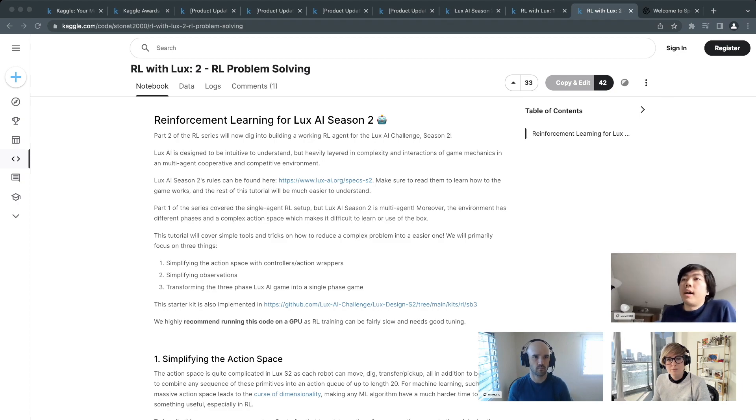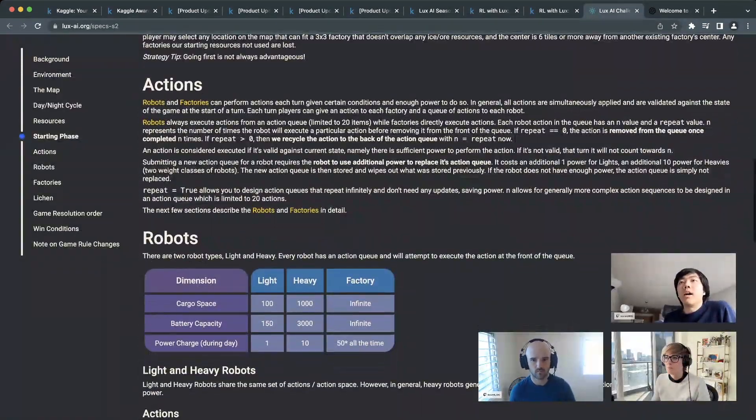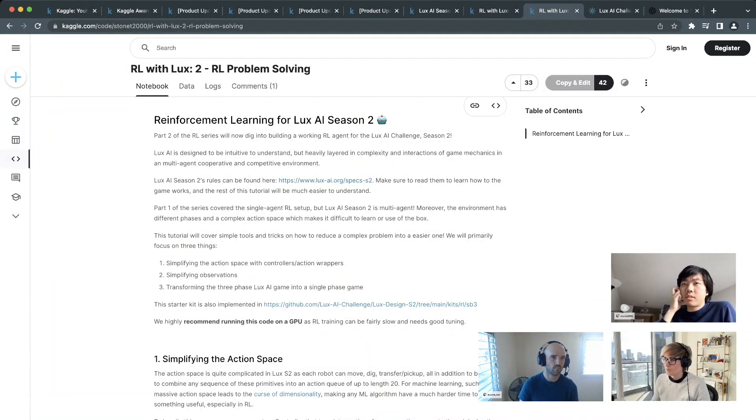For Lux season 2 there's quite a lot of extra work needed to get RL working. The game is designed to be easy to understand but has layered complexity and interacting game mechanics that make applying Stable Baselines or any RL library out-of-the-box not super easy. For those who want to understand this well, reading the specs at luxai.org/specs/s2 is highly recommended before going through the tutorial.